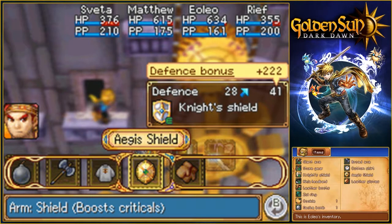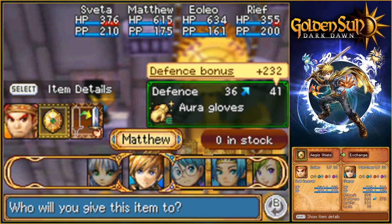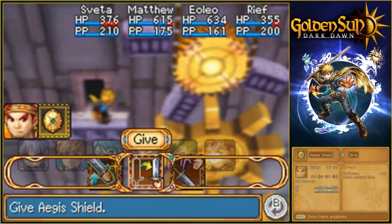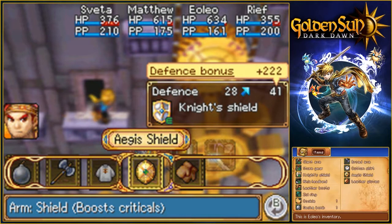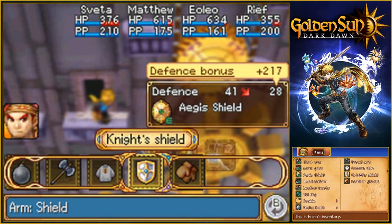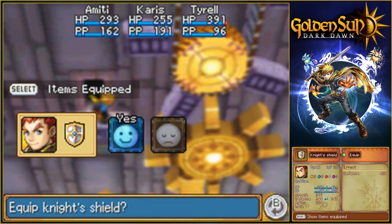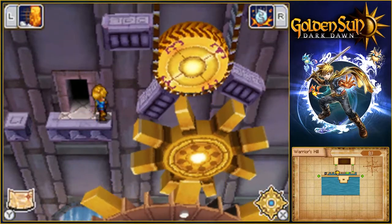Eoleo! A fairly big upgrade. Who's it better for? Not you, obviously. Yeah, feel free to equip it. What does it do again? Boost criticals — it's never bad on a physically minded person. Better give the other shield to you, sir, because I think it is better — by the smallest defence margin.